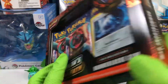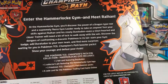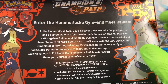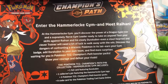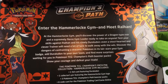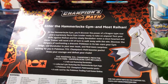The Hammerlock Gym, led by this guy and his Duraludon. At the gym you'll discover the power of a Dragon-type Roar and a superiorly fierce gym leader ready to take on anyone. Test your skills against Rihon and his steely Duraludon. Even a stout-hearted and clever trainer will need a bit of luck to walk away with the win. Discover the dangers of confronting a Draconic Pokemon in its lair. Earn your gym badge, add Duraludon to your team, and find more surprises awaiting in Pokemon TCG Champion's Path.